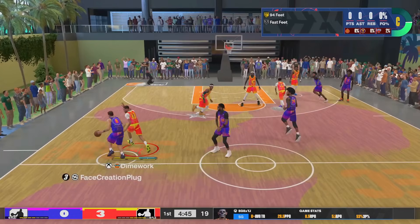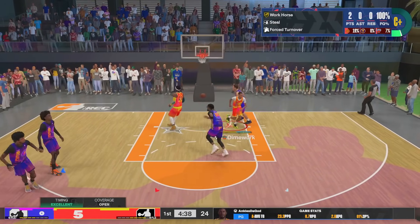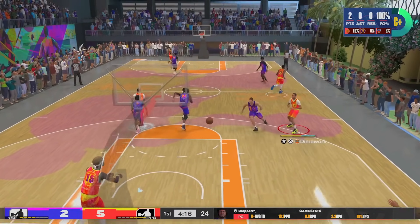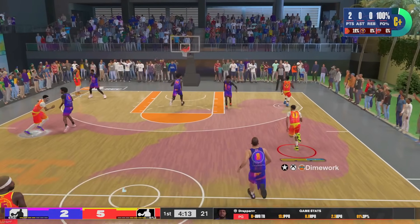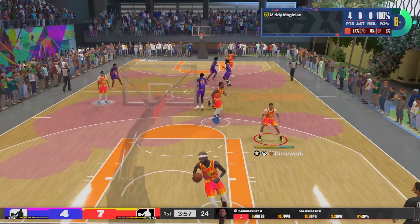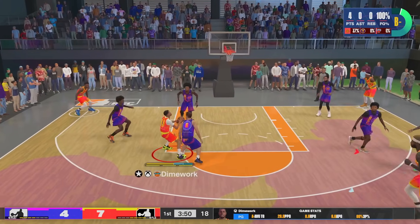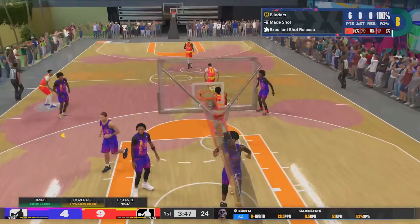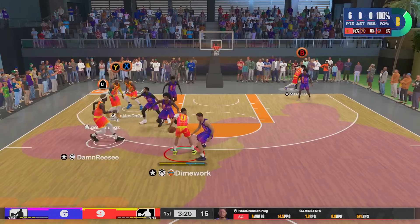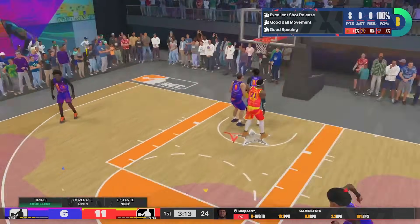We're here in the rec with some randoms, and off the rip I noticed the dude I'm guarding had like a 94 or 96 steal or something like that. He's a bigger point guard — like a 6'8 or a Luka-type build. When it comes to guarding those players I press them full court, because most of the time they ain't fast enough to beat my press, and even if I do get beat I can probably catch up. Keep in mind the build only has 83 speed, so on bigger players I can take that gamble, but on smaller and faster players once I get beat I'm probably done. Y'all just saw he tried to press me full court, got beat, and I go right into that mid-range pull-up.